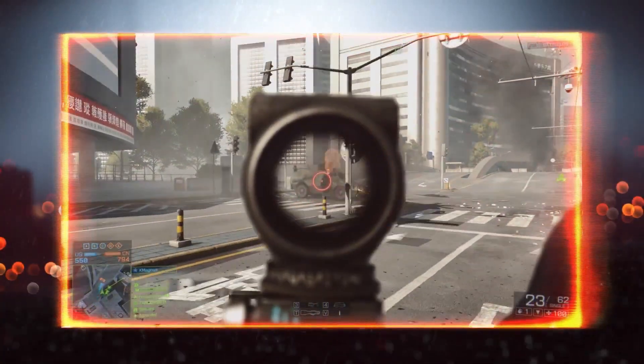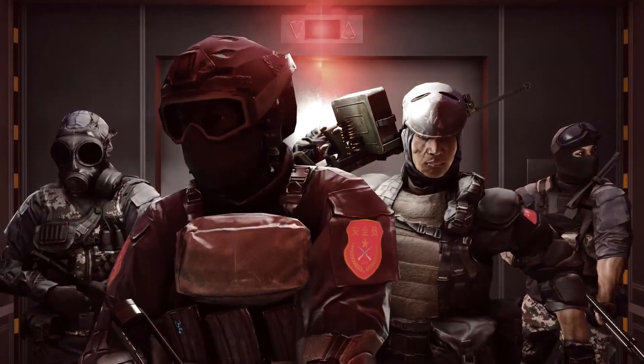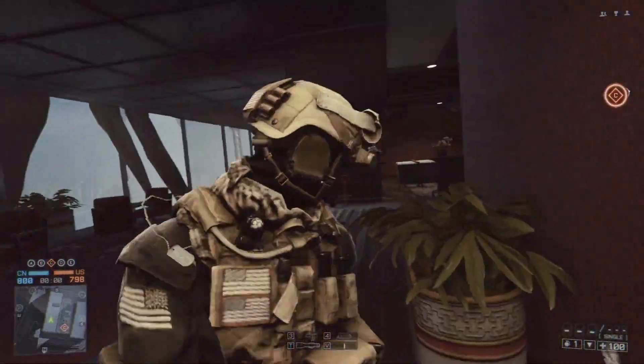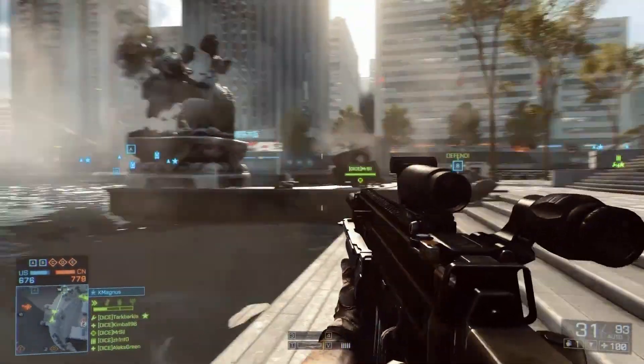Each class has its own advantages and equipment, so be sure to choose wisely and play to your strengths. Your team will be divided into squads of two to five soldiers. On your minimap, your squad will be displayed in green, other teammates in blue, and enemies in orange.